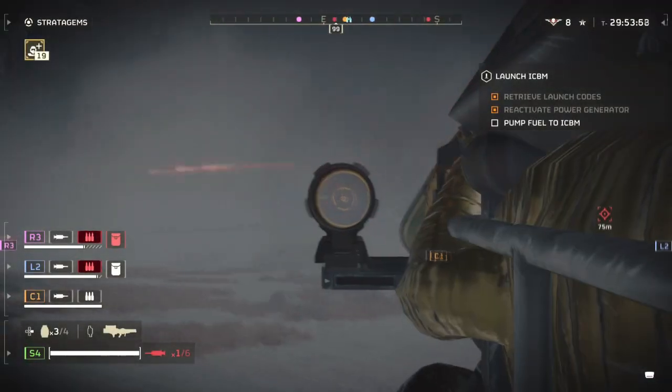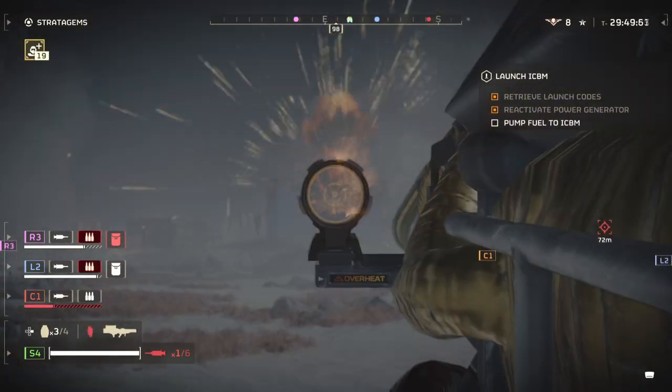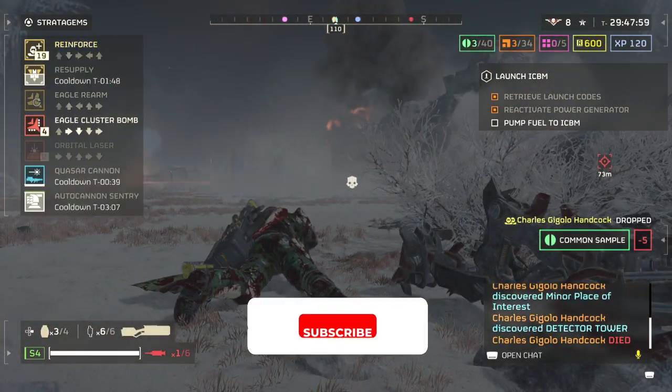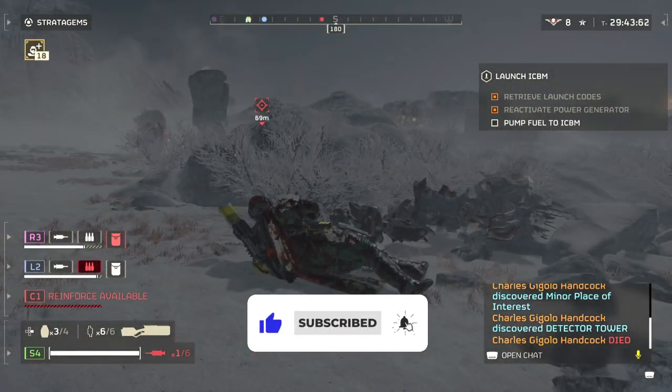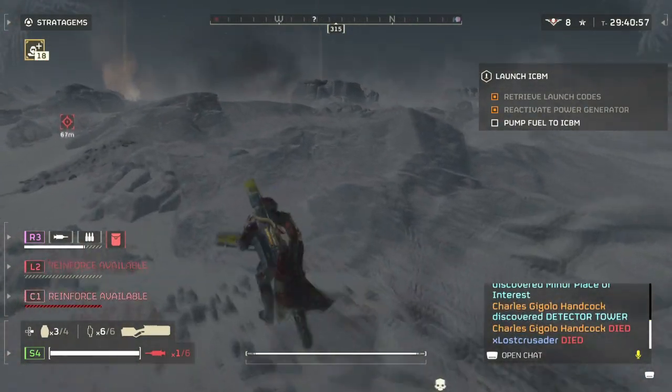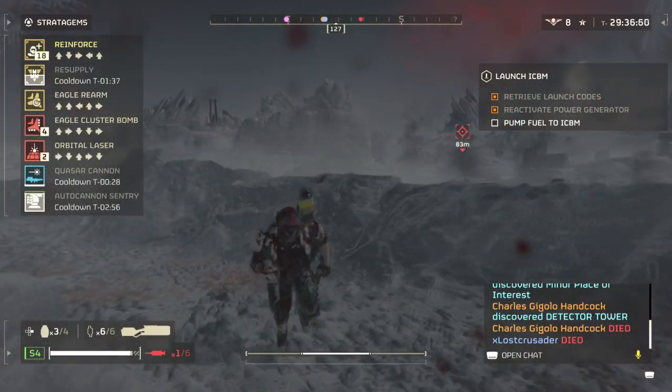Hello fellow Helldivers, reinforcements have finally arrived to push back the Automatons and Terminids in Helldivers 2. The LAS-99 Quasar Cannon is now available as one of the two new support weapons designed to tilt the galactic war in our favour, and by god does this thing bring pure democratic fire to all blessed by it.